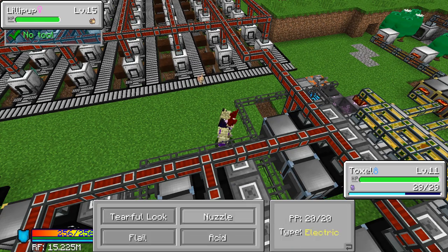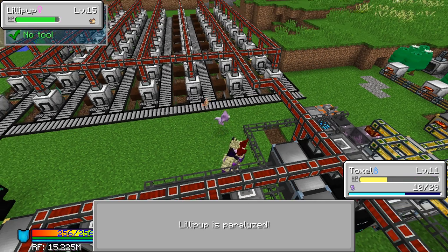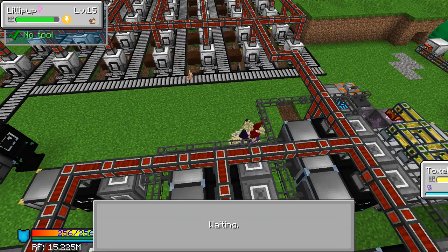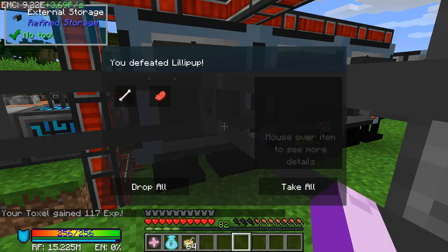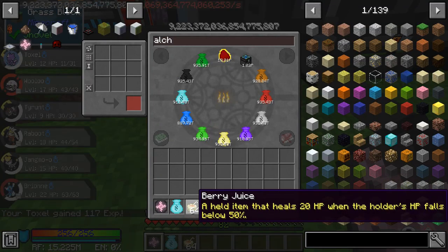Oh, we're down to a fight, one second. Nuzzle — ow! You hit hard. And there's not much of a level difference. Double kick — there we go. Nice. Take all, just drop that away real fast.